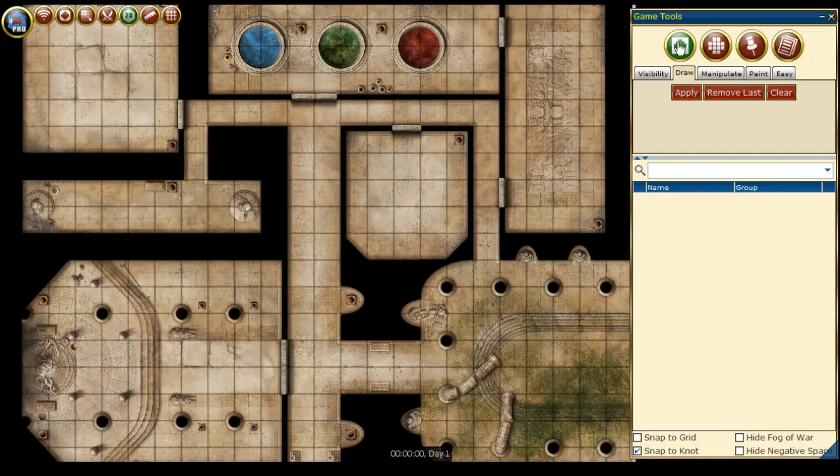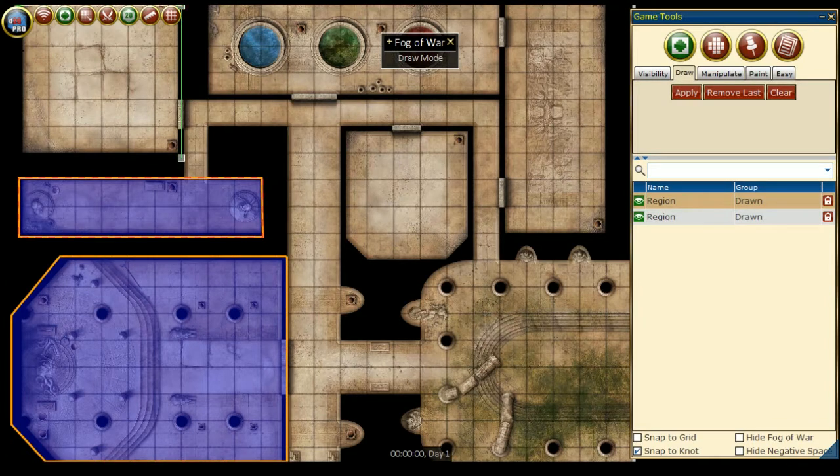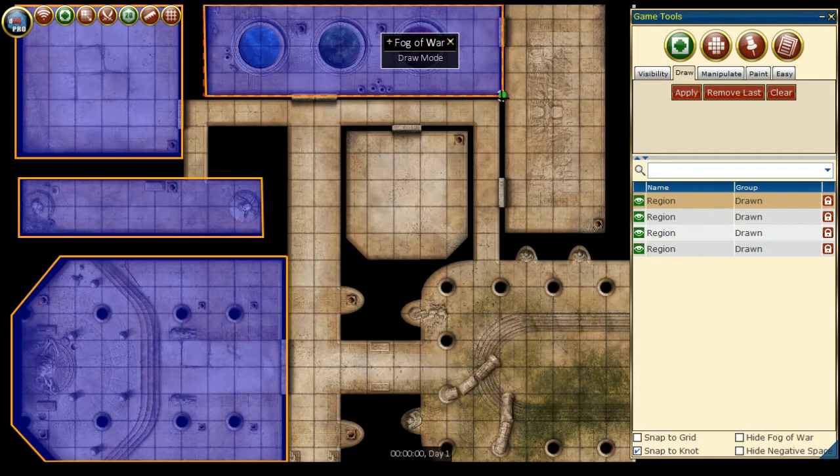Advanced Fog of War is useful when you have a map that you'll be using multiple times with multiple groups, or if you're going to be publishing an adventure with explorable maps in the D20 Pro Marketplace. Advanced Fog of War allows for easy one-click reveal for an entire room or Fog of War region, with an option to react to players' movement so the GM doesn't have to manage the Fog of War, provided of course that the players don't abuse it.